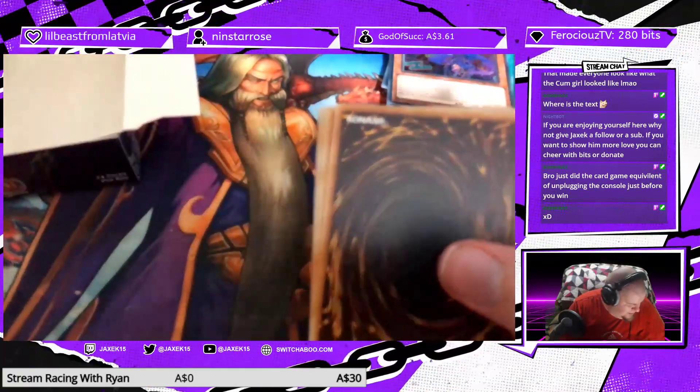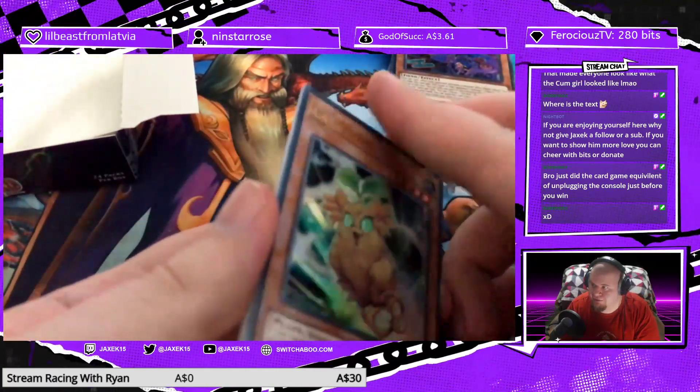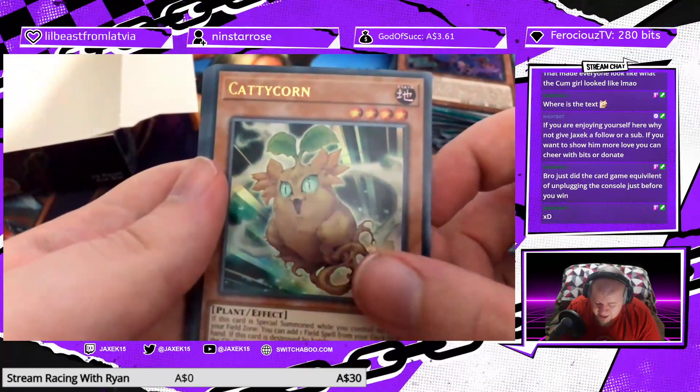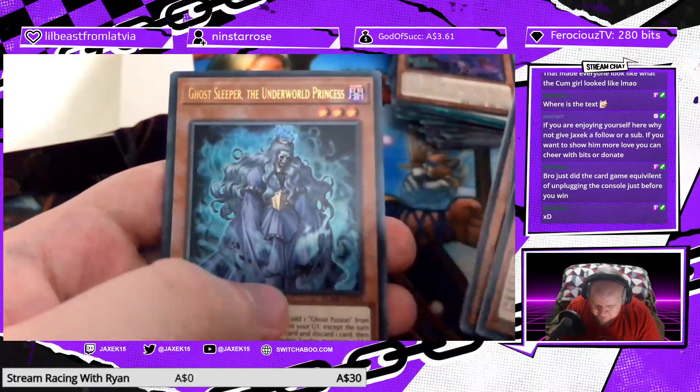When the set where Punks got introduced came out, I got a lot of the actual deck but none of the stuff that actually makes the deck good. So now I can probably f***ing play it. Caddy Corn, Ukeyoi Punk Rising Carp — f**k off Konami.